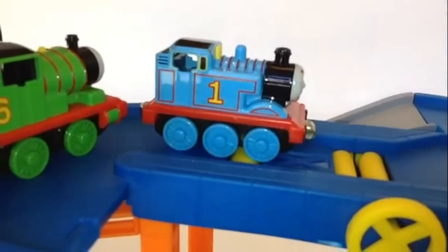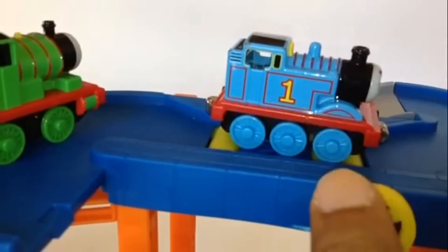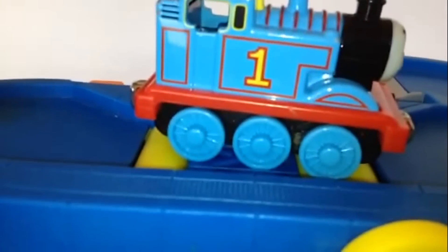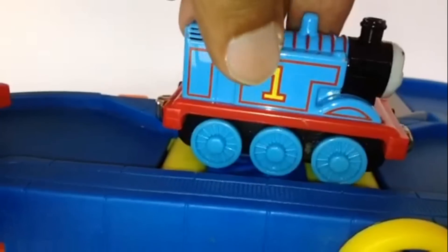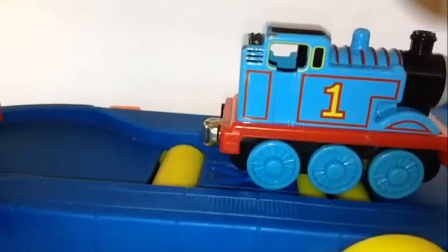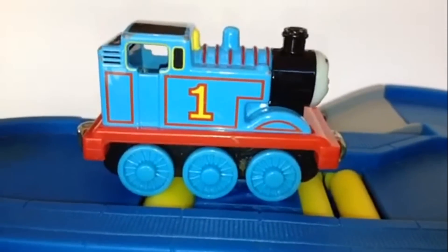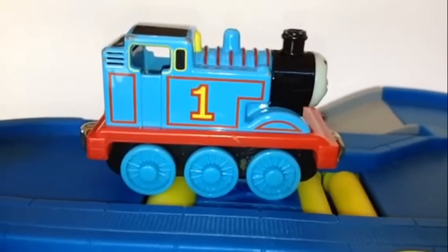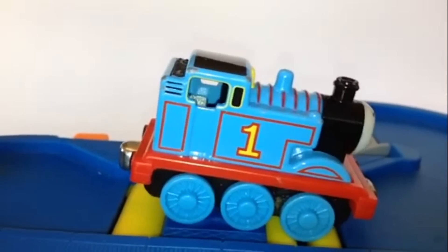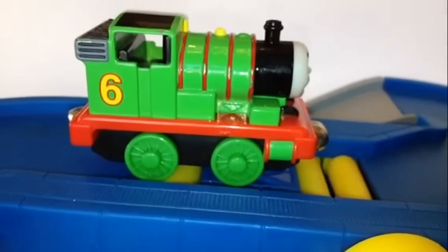Now let me show you the next step. While Percy waits patiently, let's clean up Thomas. You can see Thomas will be cleaned up — did you see the first wheel is moving? The front wheel of Thomas is spinning, so it gets like a smoke test. This one is actually for cars. Thomas is going backward — the rear wheel is spinning — so Thomas got cleaned up.